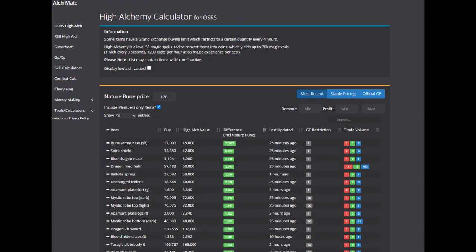Now if you're looking for items to high alch, there was a website that I used to use back in the day called AlchMate. That was very helpful in finding items that were still profitable to high alch. You can set the nature rune price, which is already set automatically, and it'll show you a list of items and their profit. It also shows you how many you can buy every 4 hours and the trade volume, which is good for finding items that are actively being traded on the GE.